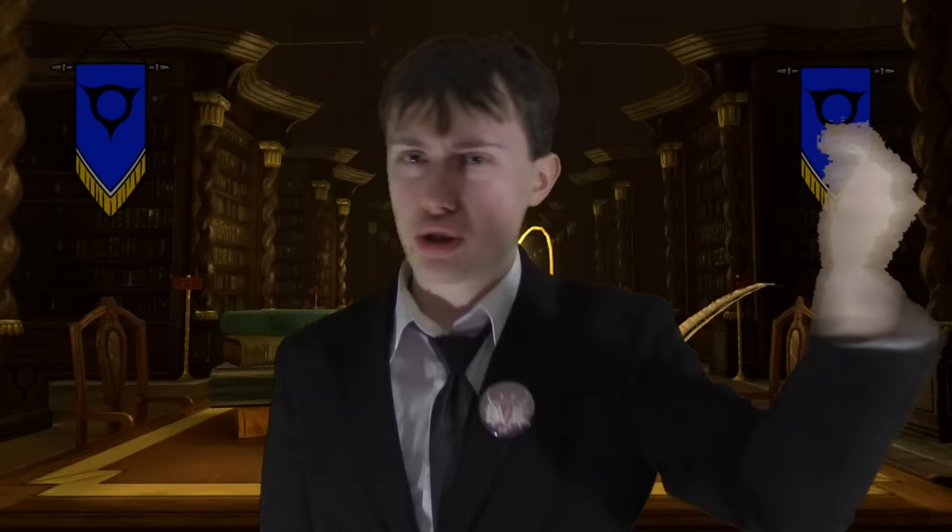Alright, those were all the Bakudo. Now we're moving on to the Hado spells. As the name implies — Hado, way of destruction — there's not a lot of diversity here. The goal is to launch an attack that will injure or kill your opponent, so most are pretty straightforward. We start with the weakest one, Hado number one: Sho, or Push. It's pretty simple — it just pushes your opponent away from you. Someone enters your personal space and you go Sho — boom!